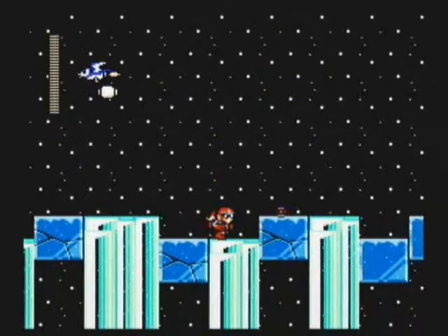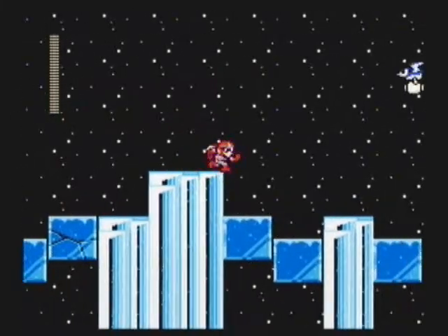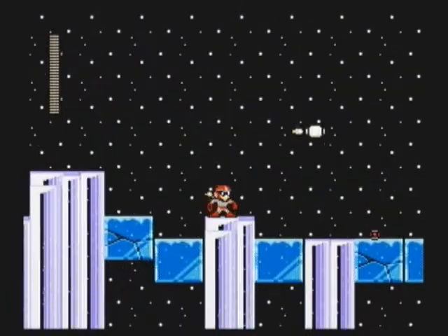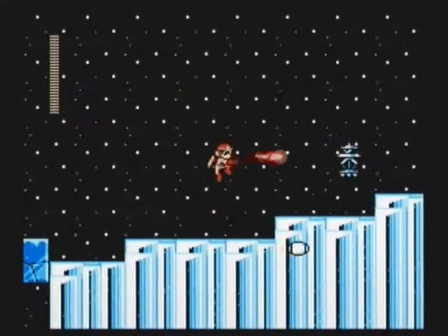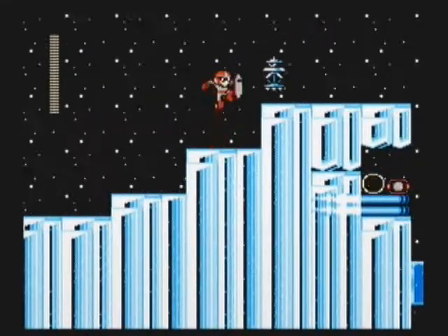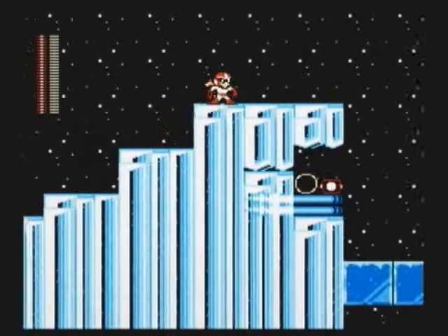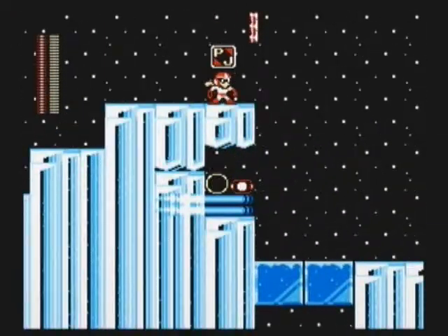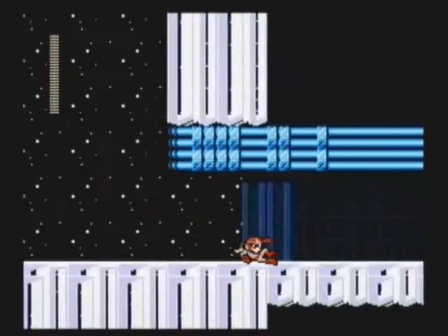Here we are in the latter half of the level. Keep in mind what I said earlier about the ice blocks, because if you mess up on a cracked block, you're dead. But it shouldn't be too difficult. On this part here, you're supposed to jump down and deal with that crusher, but screw that — I have the proto-jet, I'm gonna use it.